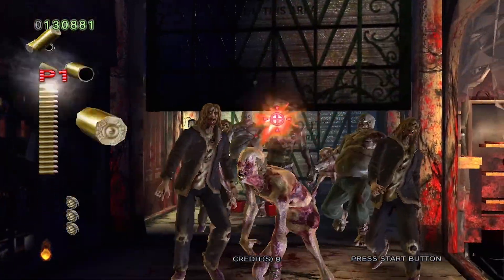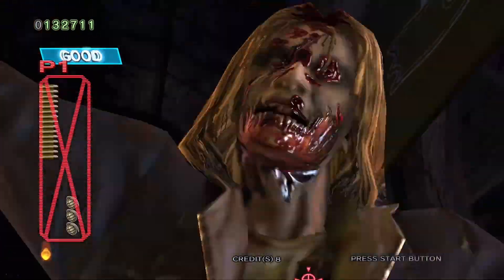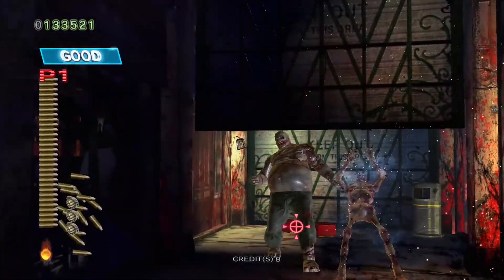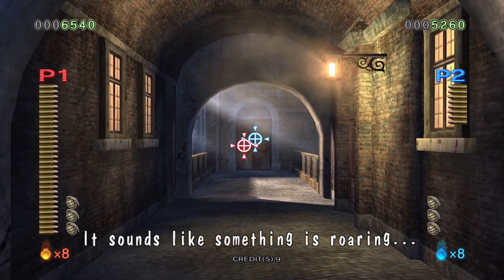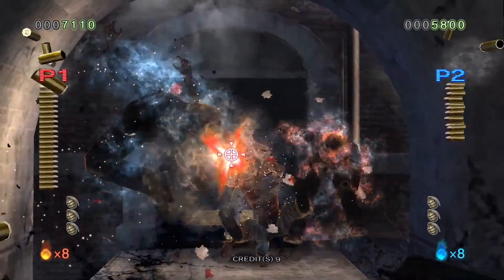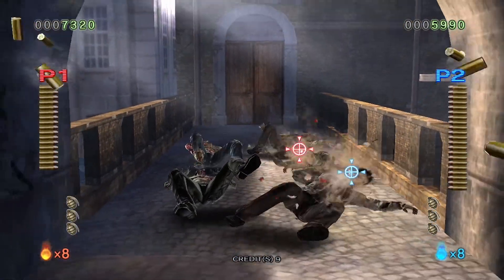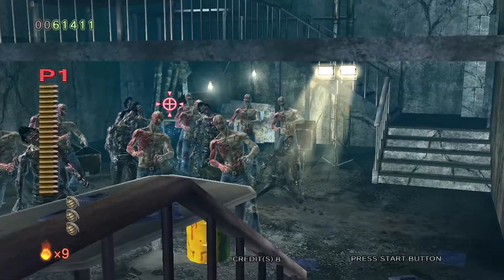House of the Dead 4 is a short game consisting of only six chapters. The Special story adds two more, and you can beat both stories in under an hour. The game does feature branching paths, and at certain points you'll have the option to select which route to take. You'll blast foes in an office building, sewers, the subway, the streets, and even visit some familiar locations. Once you clear out an area of enemies, you automatically move to the next. Breakable objects can often be found in the backgrounds, and if you're quick you can shoot them to acquire pickups. You can even shoot explosive barrels.